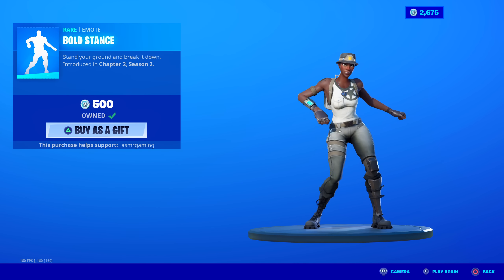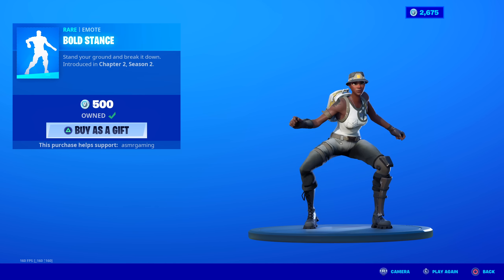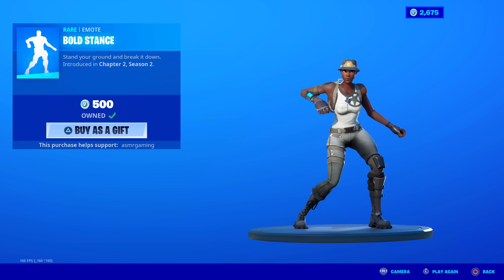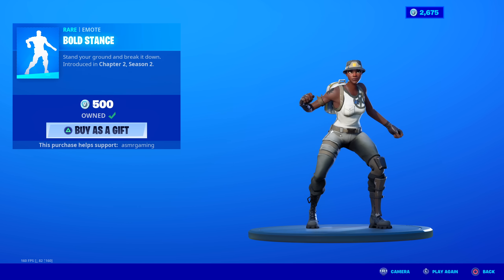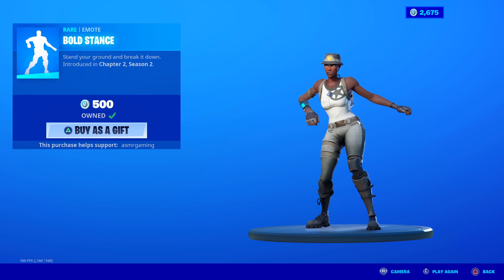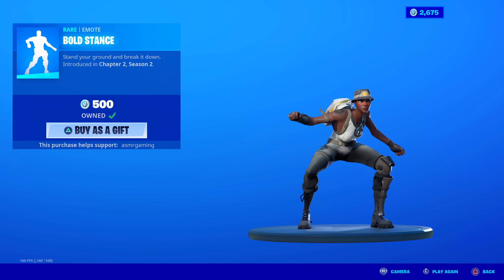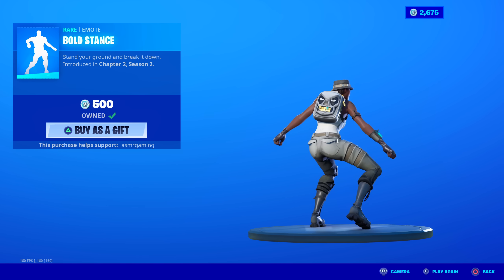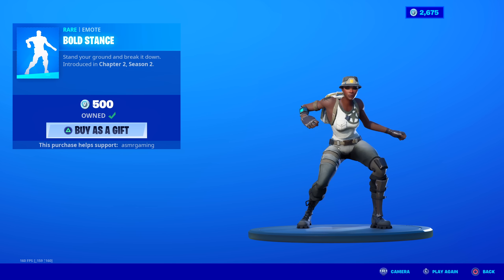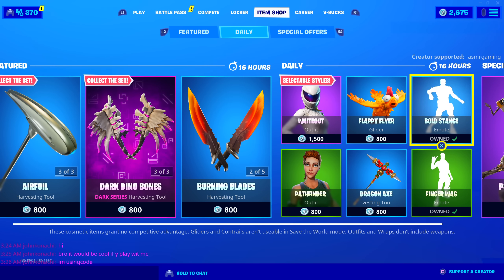Bold Stance is back. Someone told me this is like a South African dance — someone can correct me in the comments if I got that wrong. But either way, this is so awesome. 'Stand your ground and break it down' — Bold Stance, 500 V-Bucks. It's worth it, very worth it. The music is really catchy. It's great to do when you get an elimination or win the game. Good emote to have.